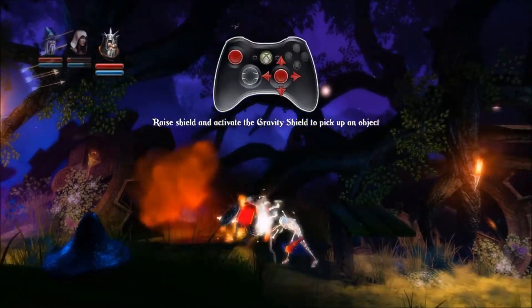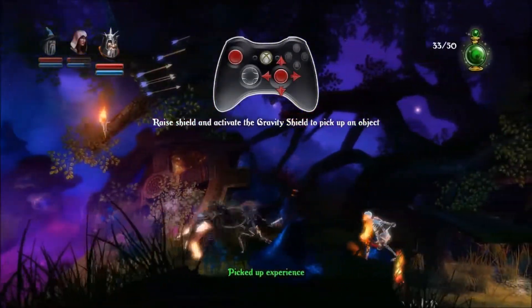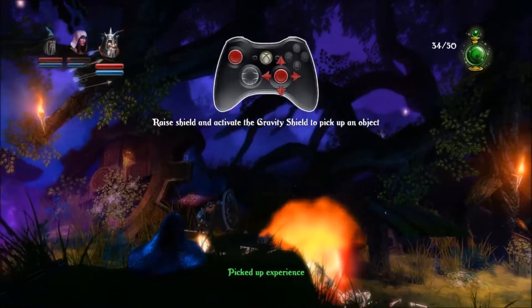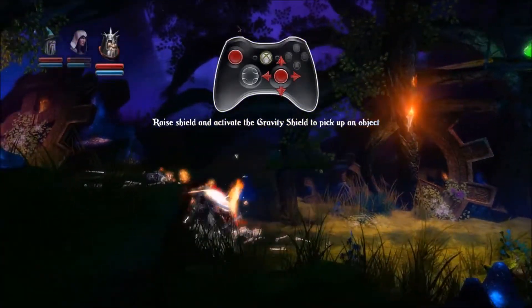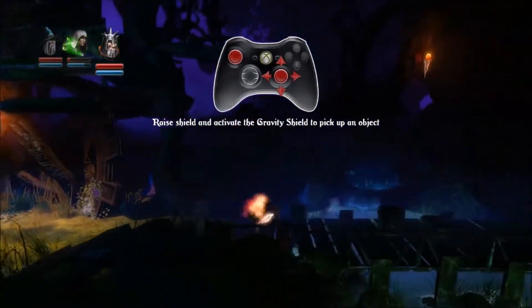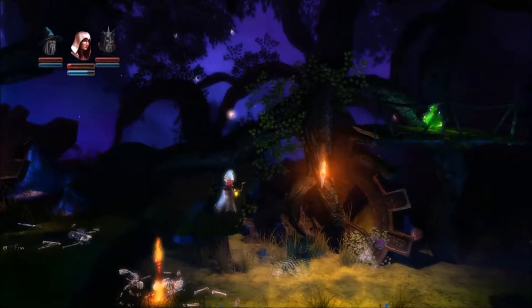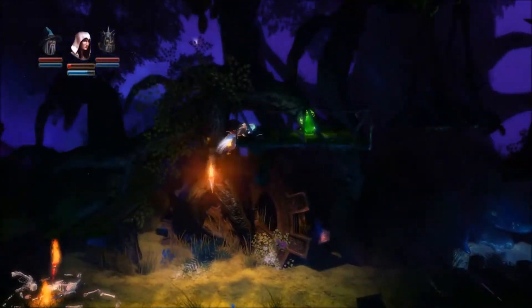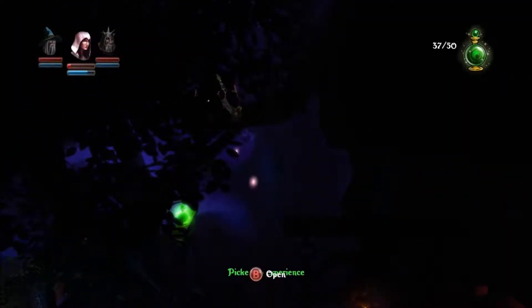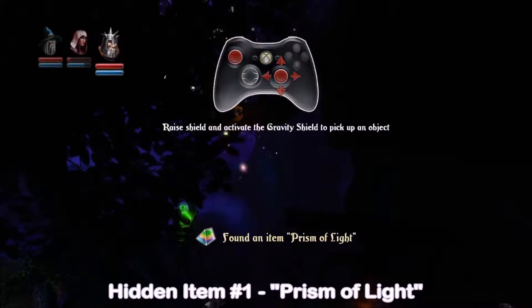Come at me. He tried. Get one more fiery guy — didn't help him though. Let's see if I can trigger some more guys. And we have the first item of the level — Prism of Light.